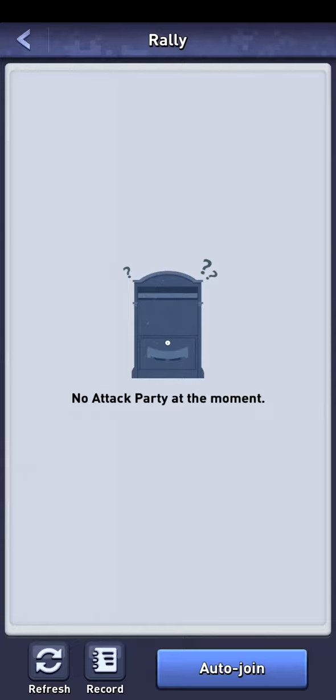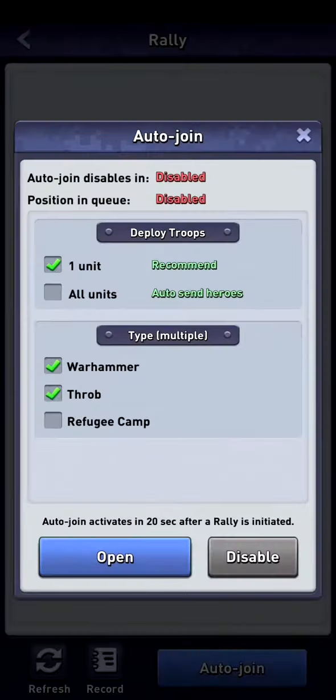You want to share as many of these rewards with as many as you can. If you click on the auto join button, it's currently disabled. If I enable or click on open, it will be active for eight hours. I have set it to one unit and I had disabled refugee camps because I've already done my 10 refugee camps.